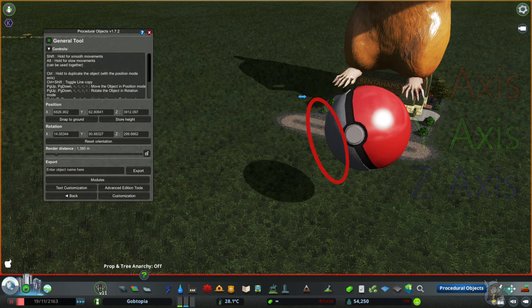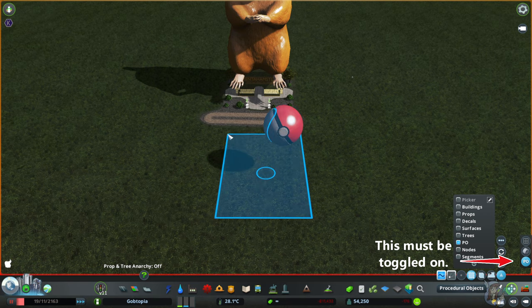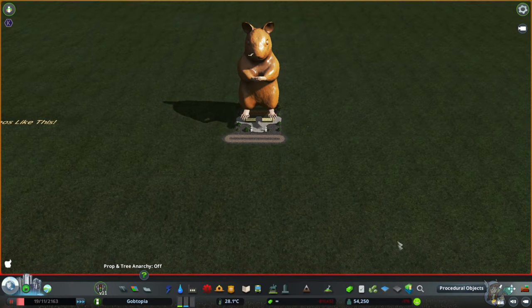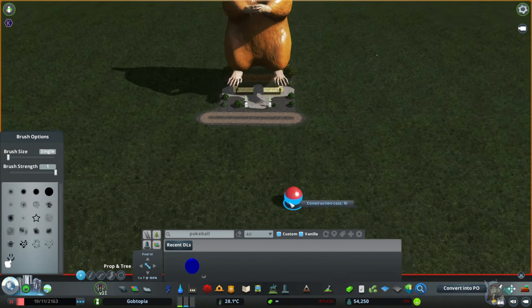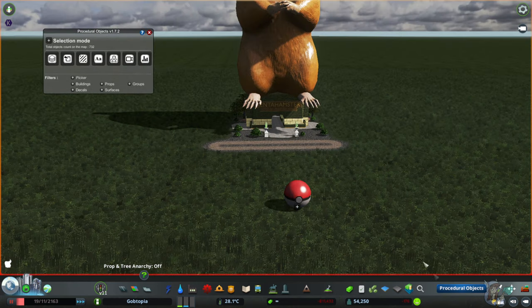You can also use Move It to select PO options if you have PO installed — I'm just highlighting only PO here and marquee-scrolling over this, and I'm going to delete it with Move It. Now let's get this pokeball into this hamster. To recap: find the item you want to use — we're going to use the pokeball; this is Find It, by the way. I like to convert to PO before I put it down.